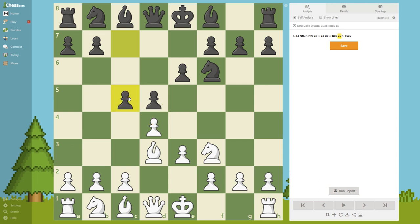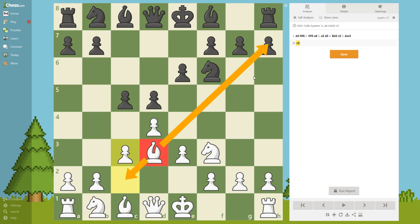For black it's good to not push this pawn and release the center tension, but instead keep the tension and take at the right moment. So what would you play for white here? Pause the video. It is of course c3. Yes, it blocks the knight, but this knight is going to d2 anyway so it doesn't matter. Also, if black ever pushes this pawn, we can recapture and keep pressure on this really important diagonal.